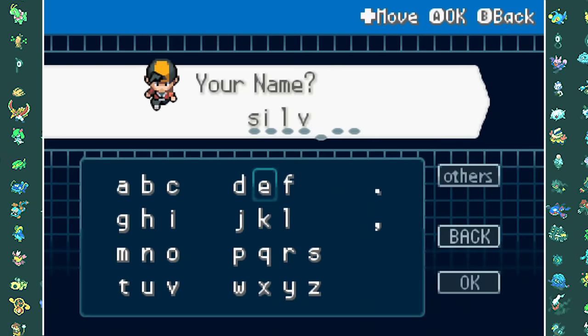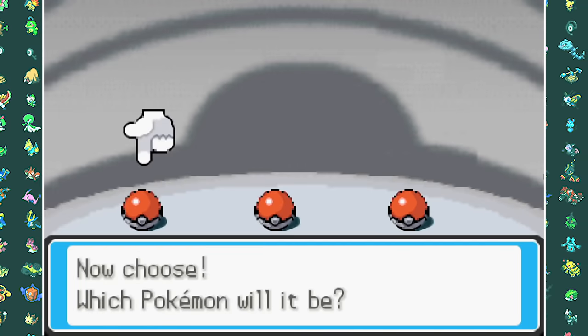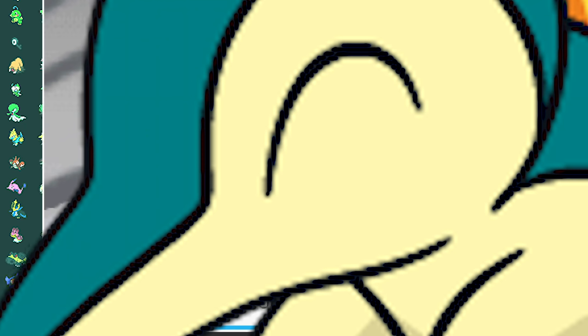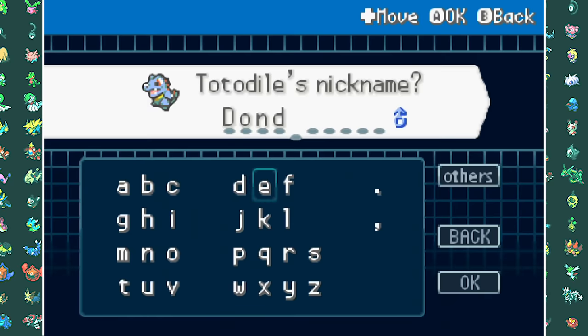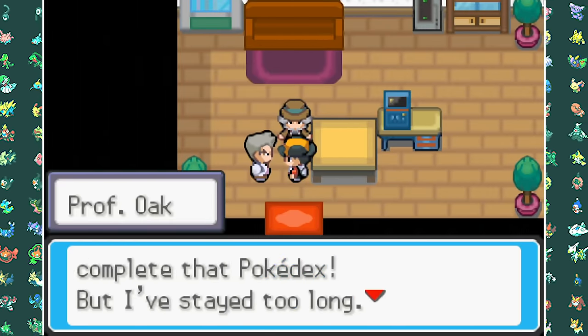I name my main character Silver, then it's time to pick the best Johto starter, Totodile. If you disagree, Cyndaquil is pretty cool as well — just don't pick Chikorita. After naming him Donde, I headed over to Mr. Pokemon's house. This event is basically the same as in Gold and Silver, so you get the Pokedex and the mystery egg.